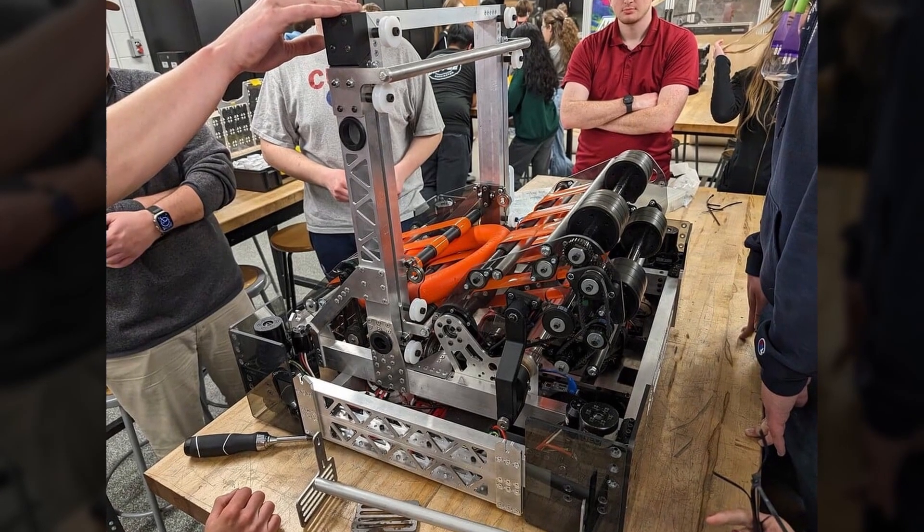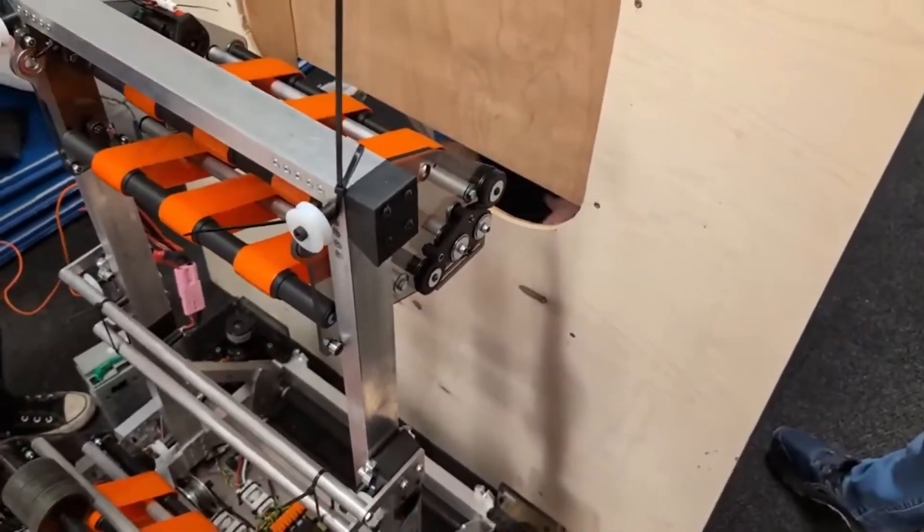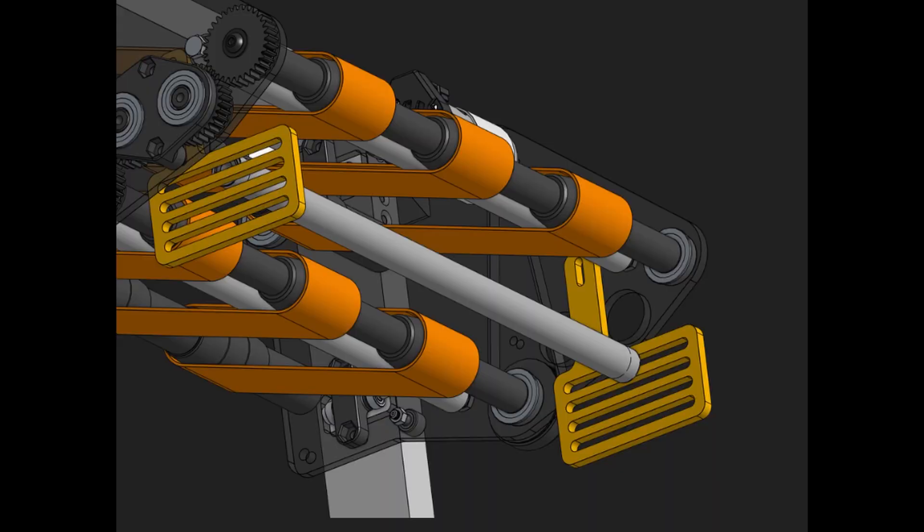Team 111, Wild Stang, showed off their build progress. This included examples of their amp scoring, their pivot for their shooter, and what the bot looks like.